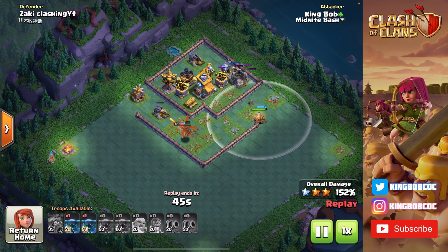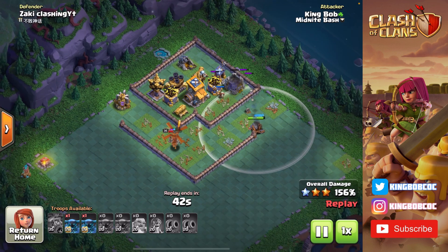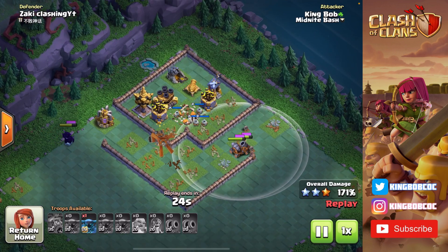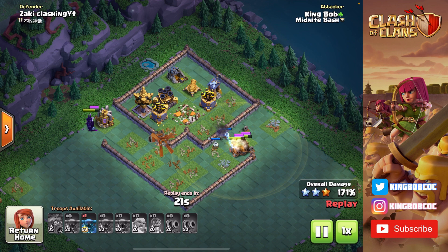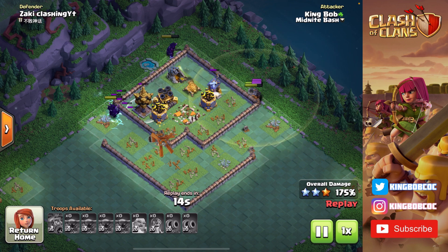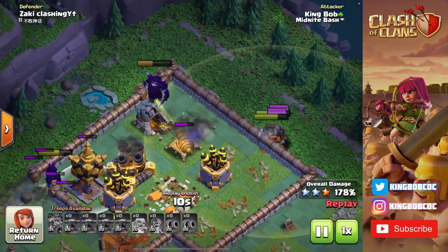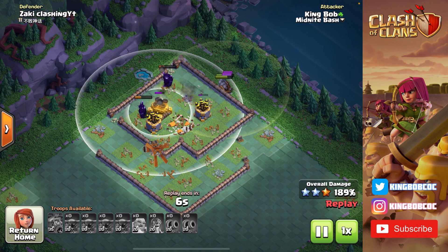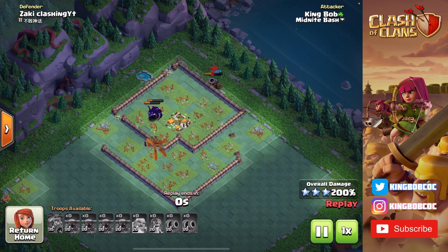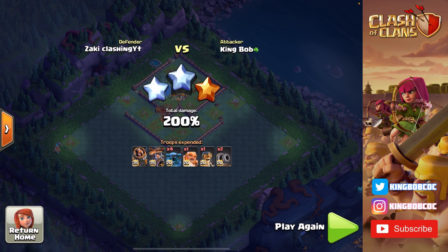I still have my two PEKKAs to deploy. When I was doing this attack live, I was actually running out of time — this attack cut it really close because I was being very patient with these Cannon Carts. I now deploy my PEKKAs with 30 seconds left. I deploy one PEKKA on the left side with its ability to take down the Crusher, and the other one goes in at the top to spread out and finish off the last defenses. I pop the Carts into Mortar Mode to snipe out that Firecracker. And there's a 6-star — another 6-star with PEKKAs.